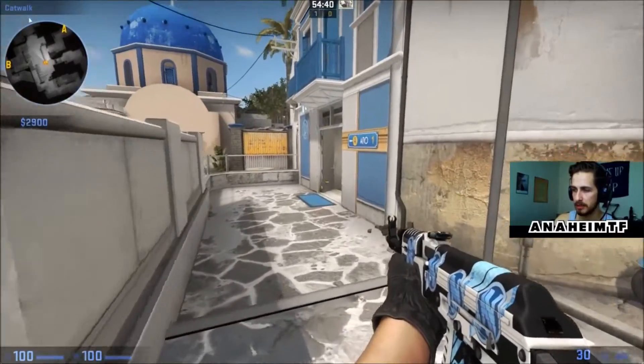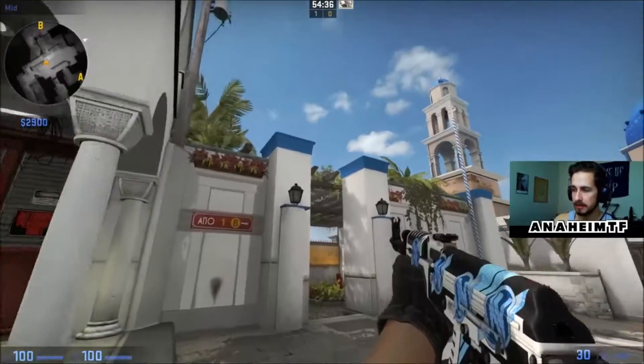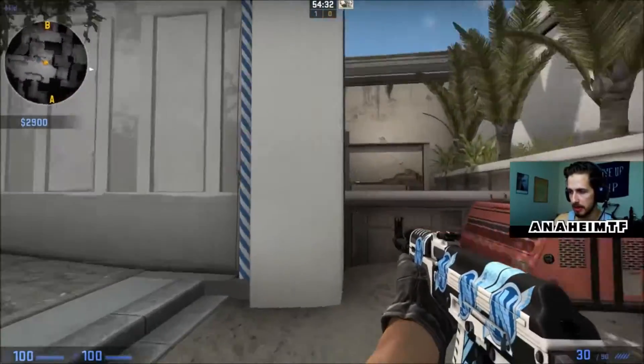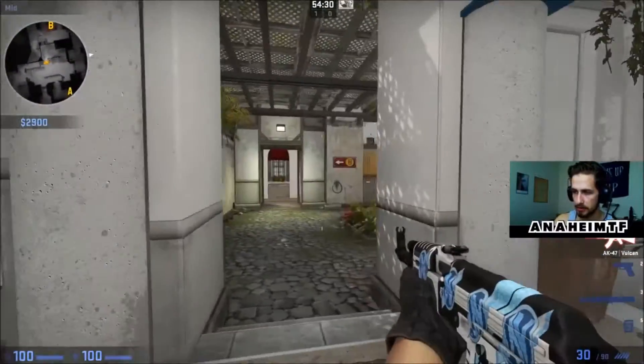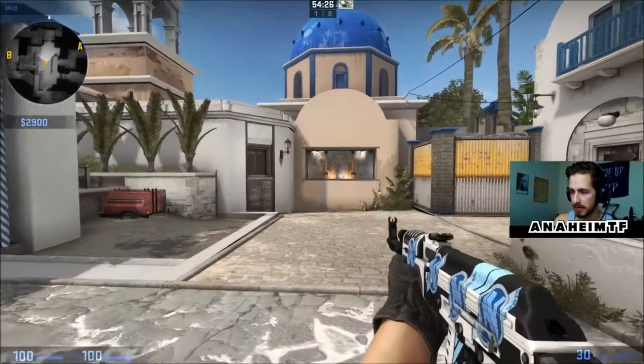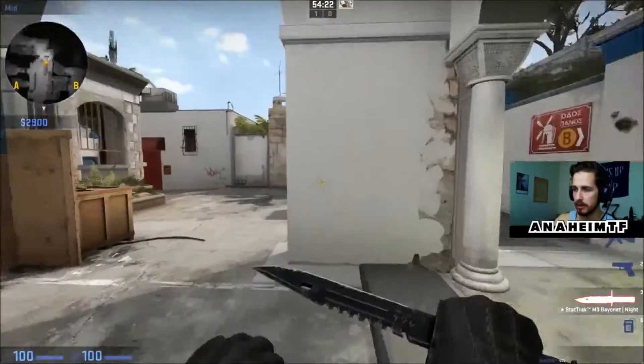This doorway right here is short A — I'll show you that room a little bit later. This little area, as well as the accessible jump-up spot here, is garden. If you go through garden, that'll take you on to B site. And then this big section right here is window. We'll check out window a little bit later.